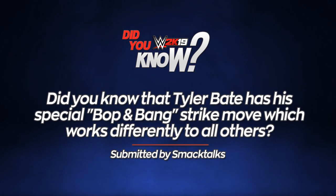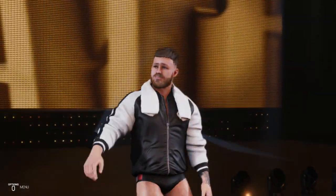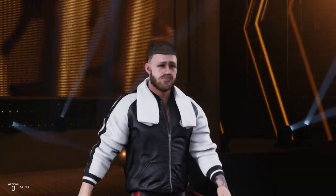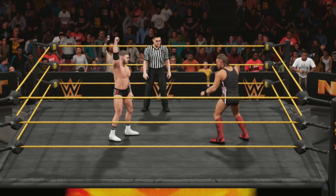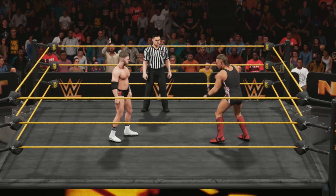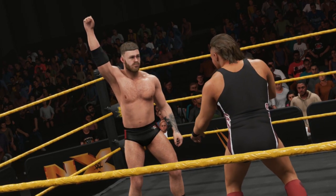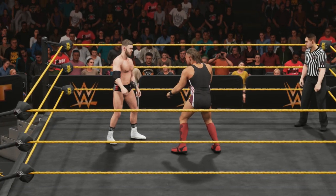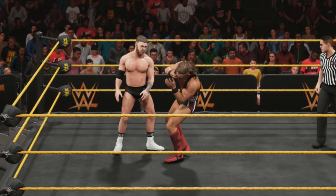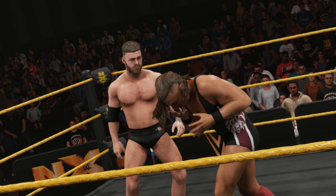Did you know that Tyler Bate has a special bop and bang strike move which works differently to all others? This is a pretty cool one for fans of NXT UK star Tyler Bate, as 2K have added his bop and bang strike move to the game. Rather than work like any other regular strike that sees the full animation play, should you use the strike when you're too far away from an opponent, only the first part of the animation will play, which resembles a taunt as Bate throws up bop in the air. Should your opponent come closer, then using the same move will see bop followed with bang as the strike connects.